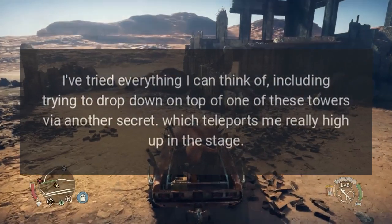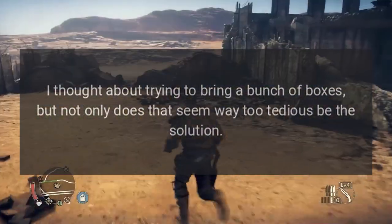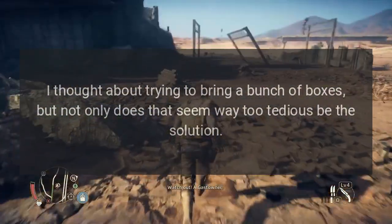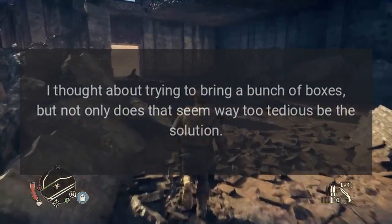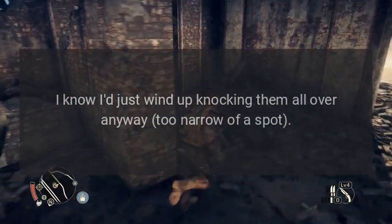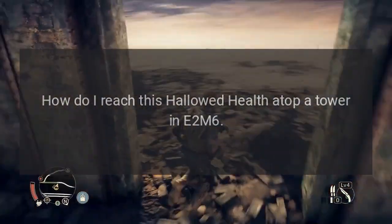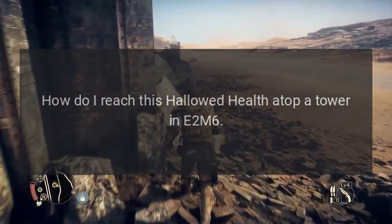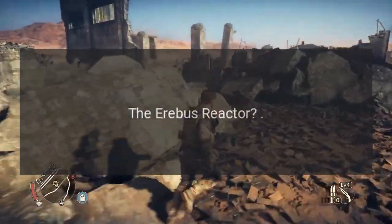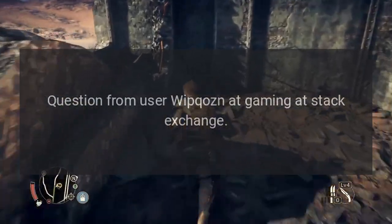Which teleports me really high up in the stage. I thought about trying to bring a bunch of boxes, but not only does that seem way too tedious to be the solution, I know I'd just wind up knocking them all over anyway — too narrow of a spot. How do I reach this hallowed health atop a tower in E2M6 the Arabus Reactor? Question from user Whip Cohen at Gaming Stack Exchange.